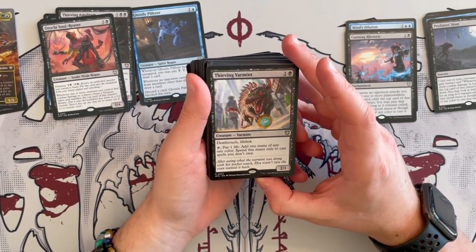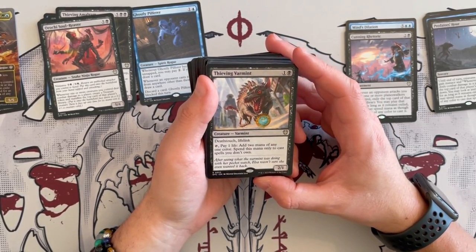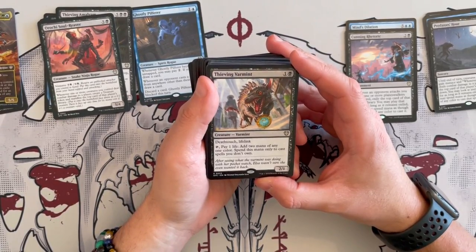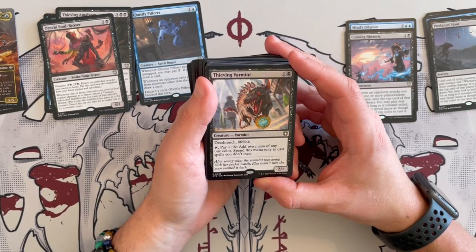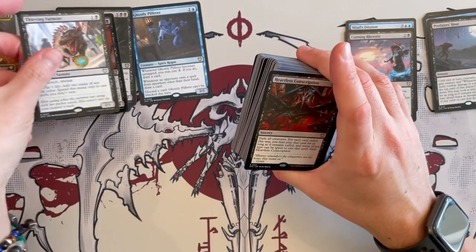Thieving Varmint is a 2/1 creature that costs 2 — a Deathtoucher and Lifelinker. And you pay 1 life to add 2 mana of any one color, spent only to cast spells you don't own. Very, very good — that is more ramping right there.